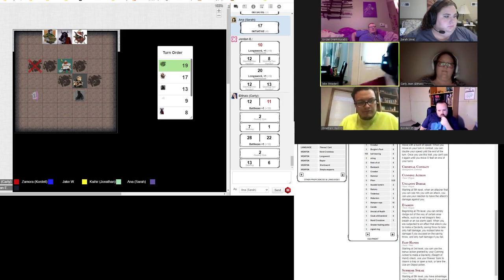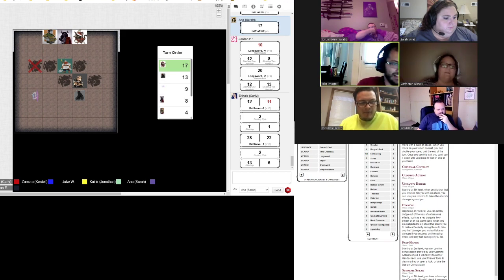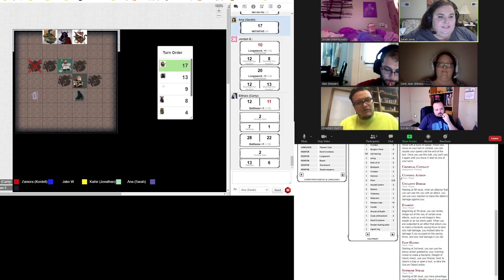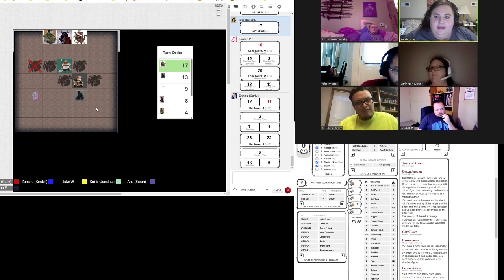I don't like that die. Welcome to DMing with bad dice. Who is that? Anna? That is Anna. I have advantage so you can automatically put your sneak attack on. I'm going to use my sneak attack.